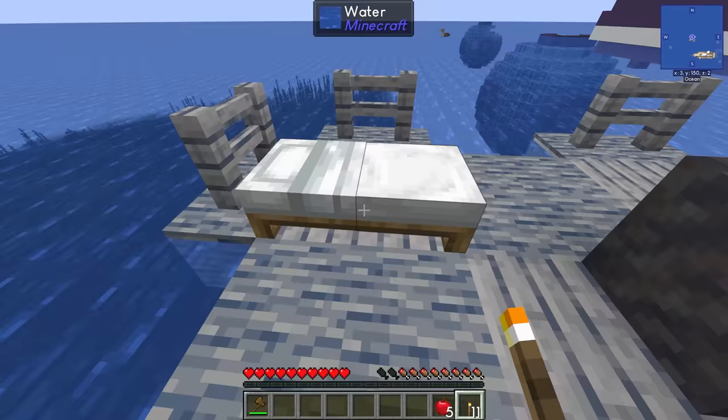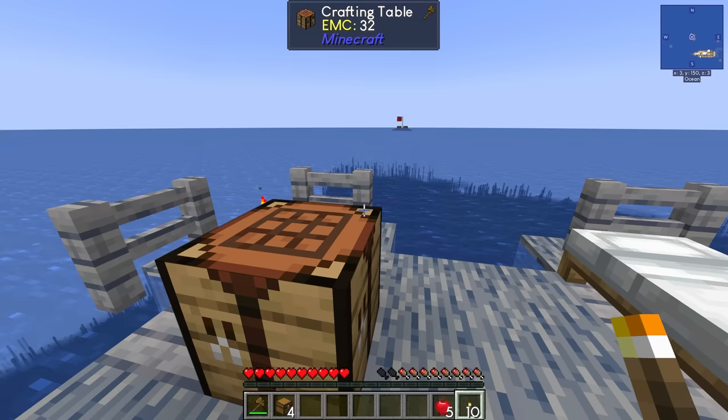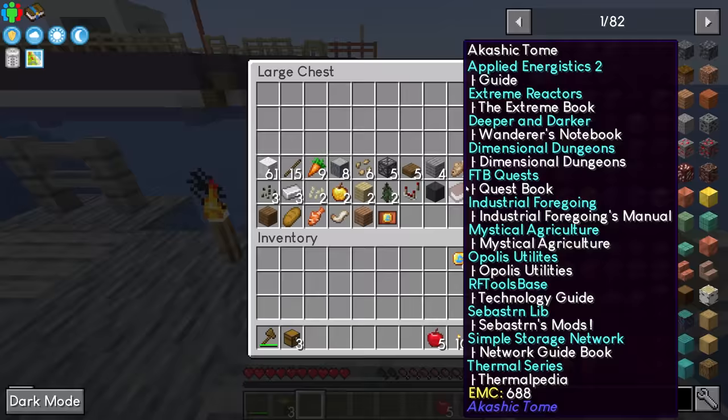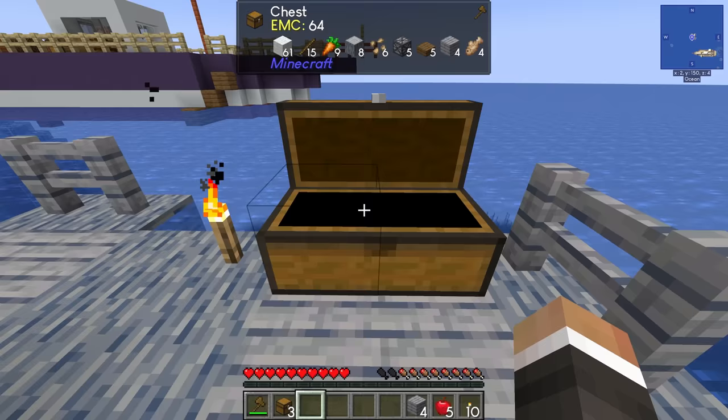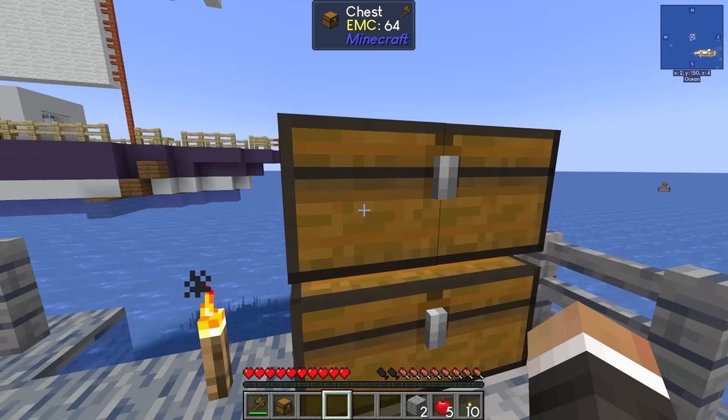Let me get rid of almost everything in the inventory since we don't need to carry most of this stuff right now. I'll throw a few torches down just in case we go far enough at night for mobs to start spawning — that's not something we want to deal with until we have weaponry and armor. We get four chests right out of the gate, which is fantastic.